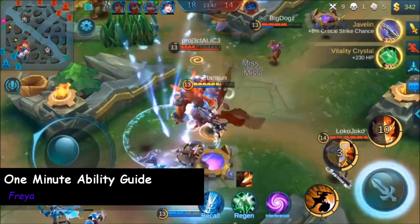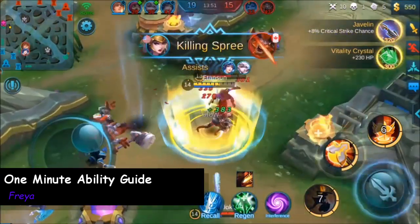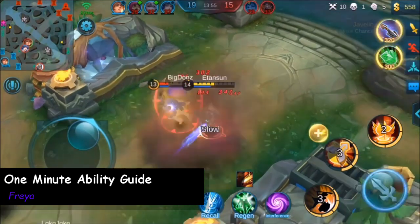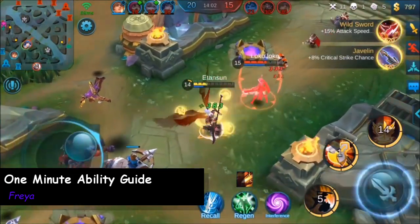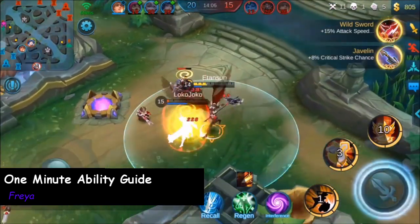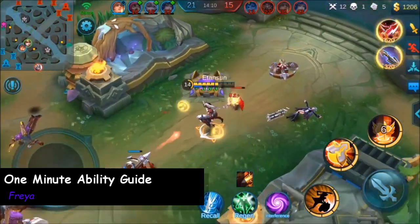Freya's first ability, Wings of Faith, is probably the best initiator for any off tank in the game. While it can be effectively used to get out of bad situations and even close the gap with fleeing enemies, not only does it allow Freya to get right in on the action from a pretty good distance away, but it also gives her her first form of crowd control while it pulls enemies in towards her.